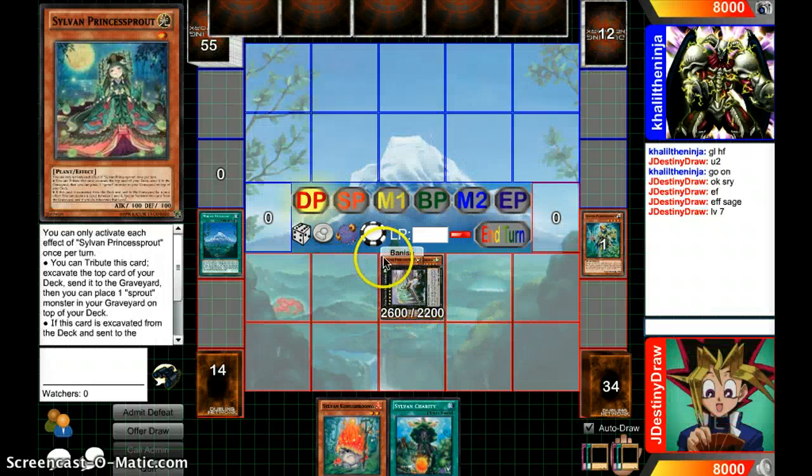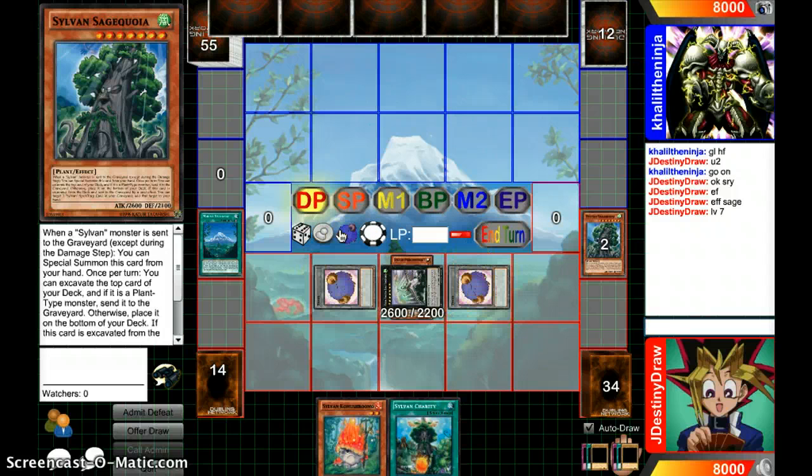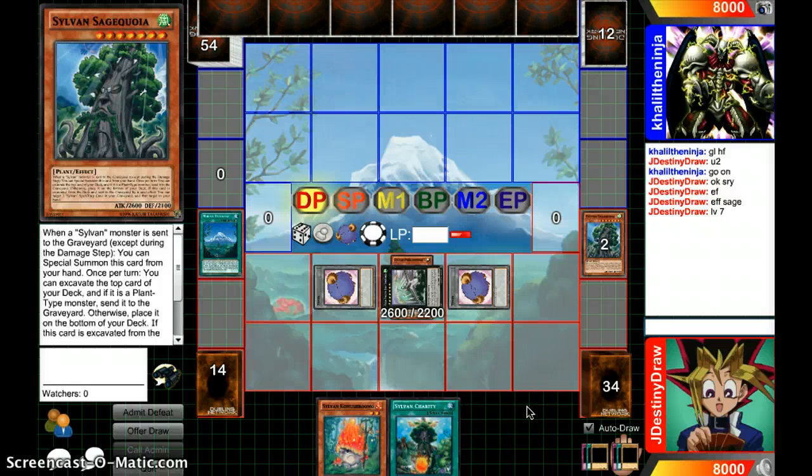Let's go into our Dracosack. Then let's detach. And give it to him. Let's see what he does here. I don't even know what he's running, so we'll see.